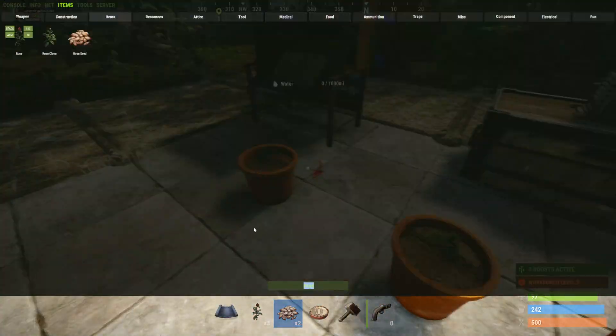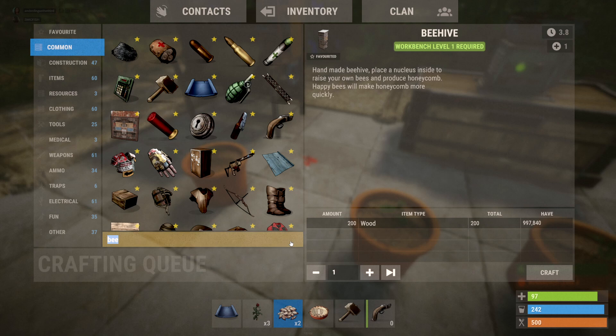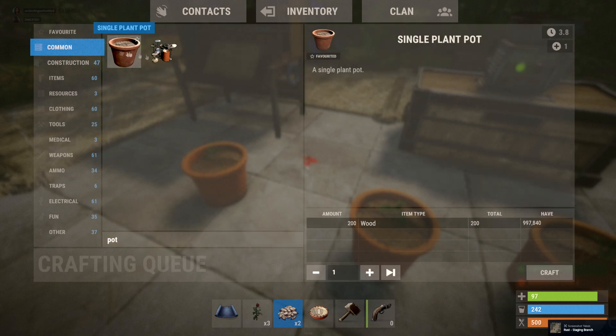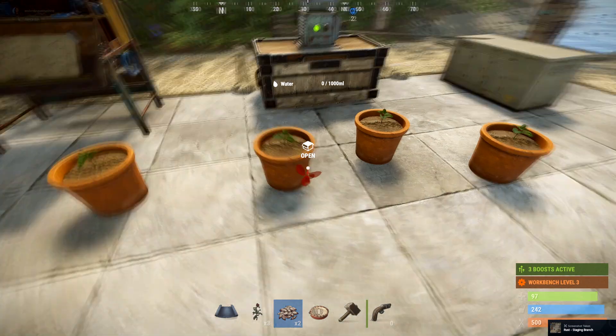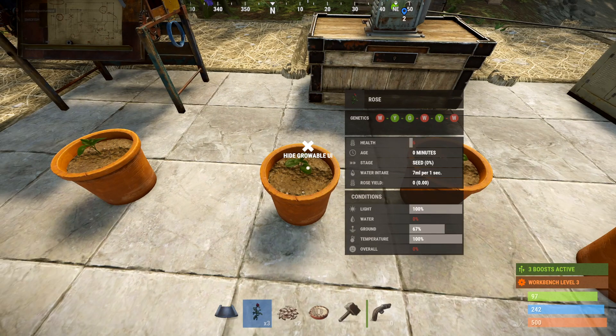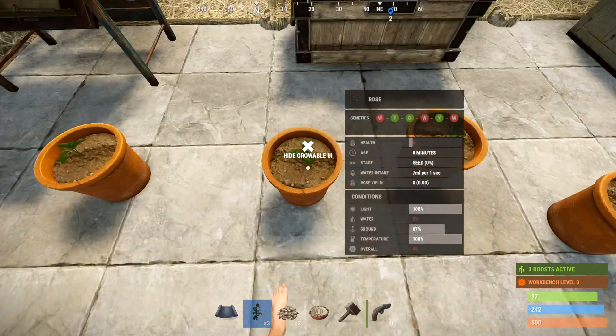I don't even think that they're tier one — let me check. Yep, they're not tier one, just 200 wood. You plant them and grow them by watering them, making sure they have sunlight and things like that. You can see the conditions right here when you hold your cursor over them.